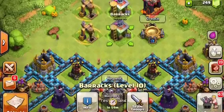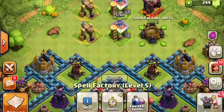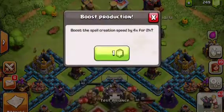And if that wasn't enough, you can now boost your spell factory for a measly one gem until the end of the Halloween special.